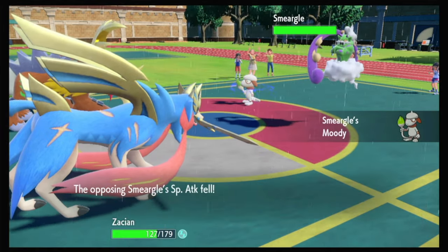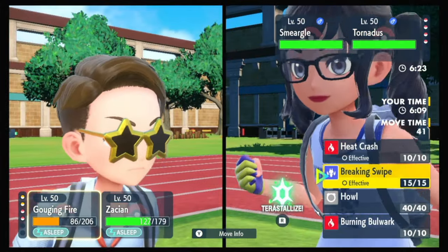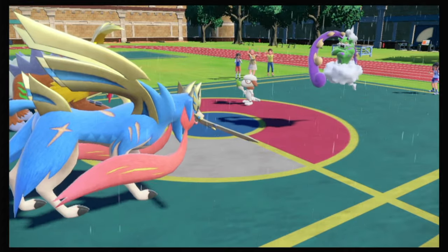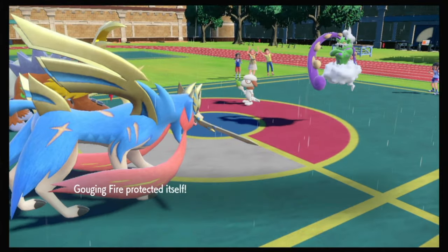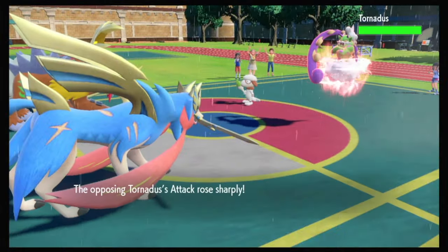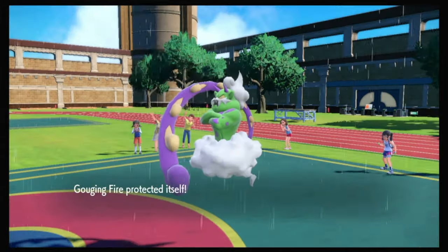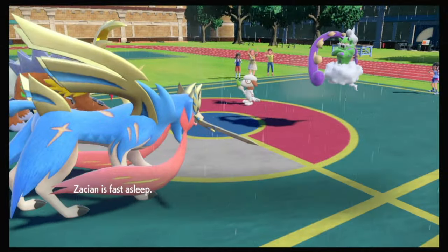Decorate — decorating their Tornadus. Tornadus is a threat. Zacian takes a Speed Drop. You were already faster than me, that's going to be a problem. Gouging Fire gets another Attack Boost. I try to wake in Burning Bulwark, I try to wake in Behemoth Blade. Gouging Fire wakes up, at least — we'll have that for one more turn. They go for another Decorate. Hopefully your greed gets ahead of you. Zacian wakes up and takes out Tornadus. We protect there. And we do not wake up though.